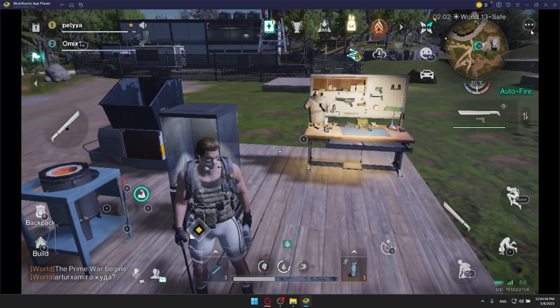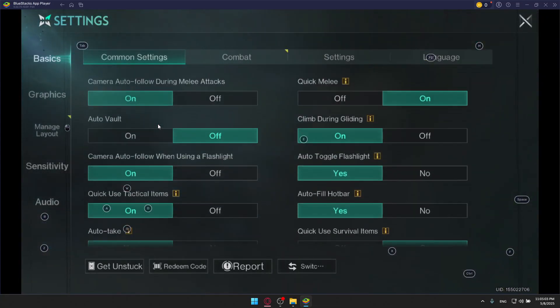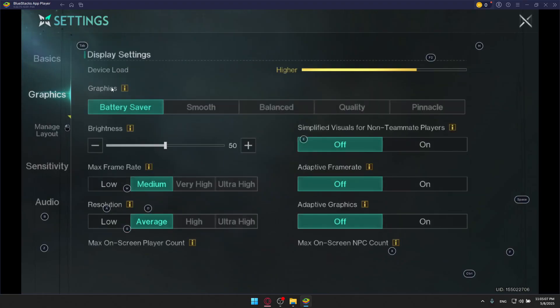Once you open the game, make sure first of all to go to your settings and go to graphics. Turn everything down. Not battery saver though — battery saver is bad for your game. It will crash because it uses just a little bit of your phone's resources. Make sure to go with smooth or balanced instead.